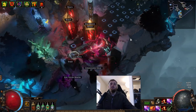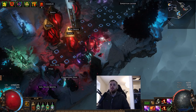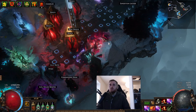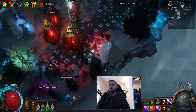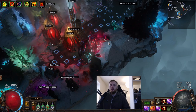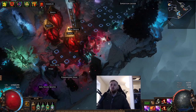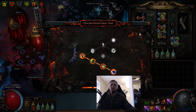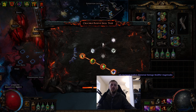Hey guys, it's Austin. Today I'm a little nervous — it's an incredibly complex subject to talk about: the Crucible passive trees. It's very RNG-dependent and doesn't make a lot of sense. Bear with me. In this video I'm gonna tell you what I learned, how I've been able to make two really good trees with four nodes, what worked for me, what really doesn't work, and how you can maximize your luck.